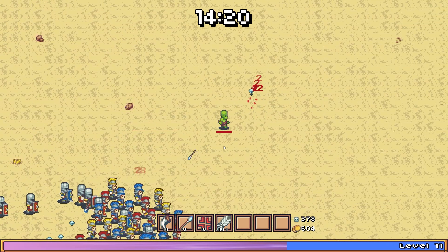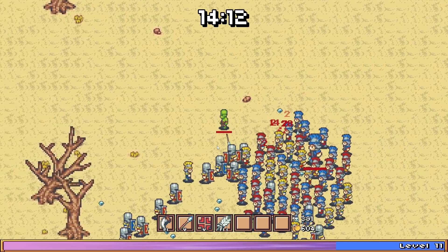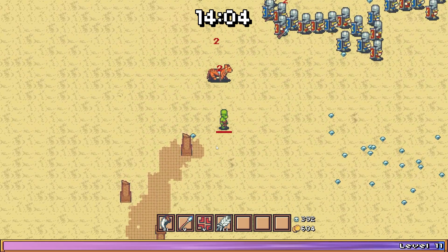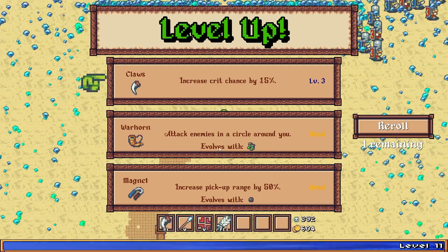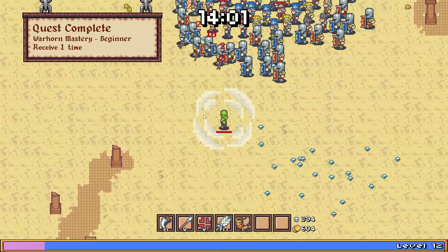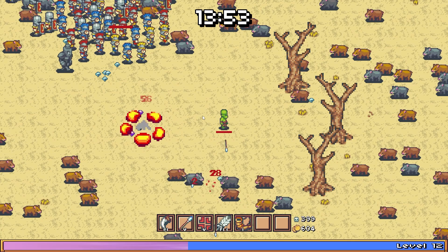I don't know if we have to worry about the XP gems I left behind earlier because we got the magnet, so we might be doing okay. Let's go ahead and take the War Horn. Oh, look at that — we got some serious knights now, or golems or something. They're gonna explode on us, so be careful.